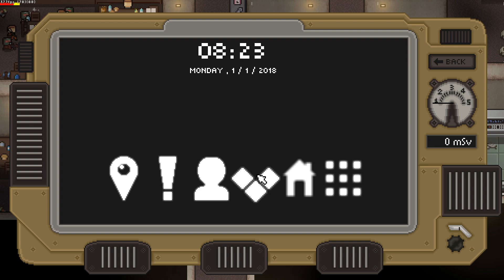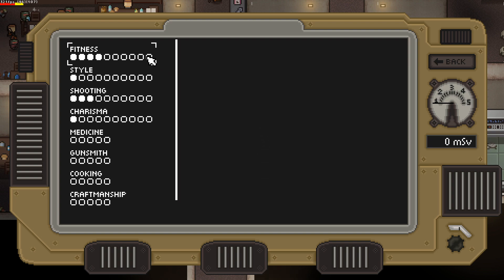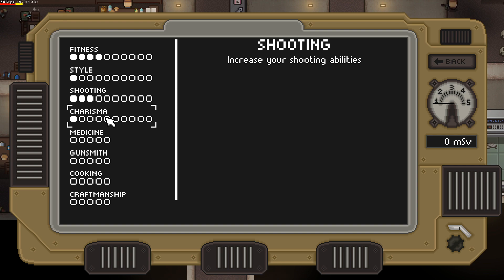These skills can be leveled up by playing the game normally. For example, shooting increases when dealing damage and fitness when walking or running. As you can see from their names, these skills will increase the character's abilities, creating a more gradual progression.